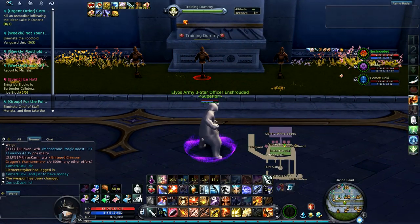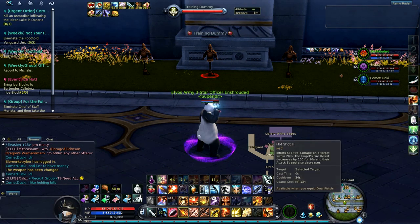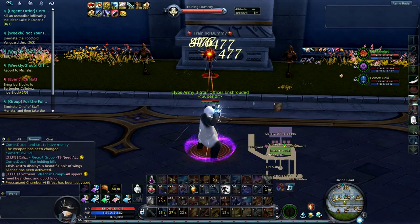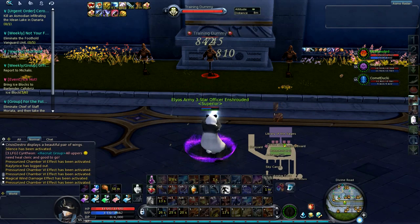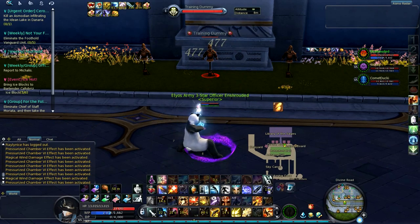Then you're going to use Incendiary Shell and Harassing Fire again. Then you're going to switch to pistols. You're going to use Pressurized Chamber, Hot Shot, and Gunshot. This will be your main pistol chain for max DPS. You're always going to want to use this whenever possible.